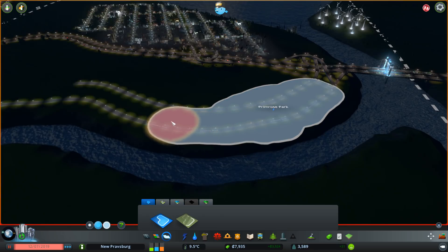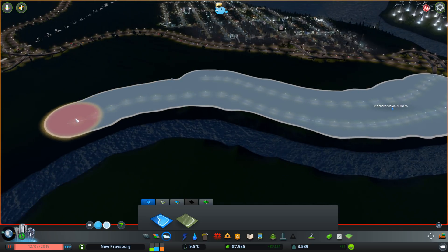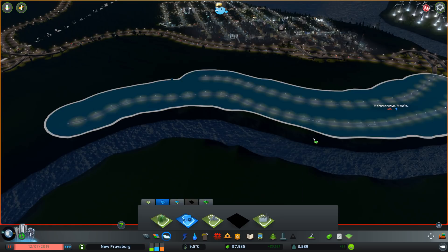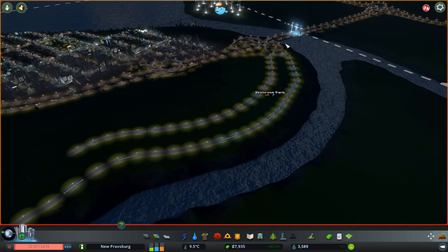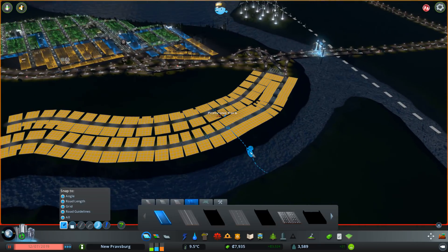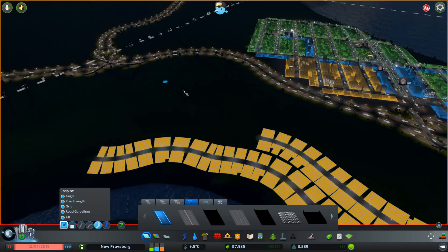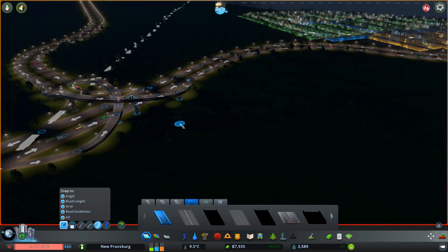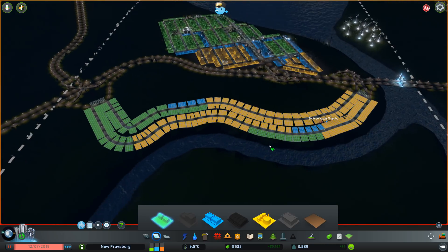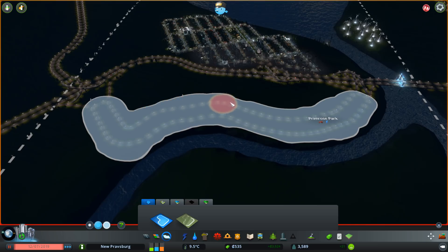We can use the paint district tool to get this entire area covered. Right now it's called Primrose Park. And I think we can select this now and specifically say that farming industry is what we want this district to be. So this is a farming area only, using the fertile lands. We probably should set up a few houses in the area at the very least so the farmers can be close to this place.